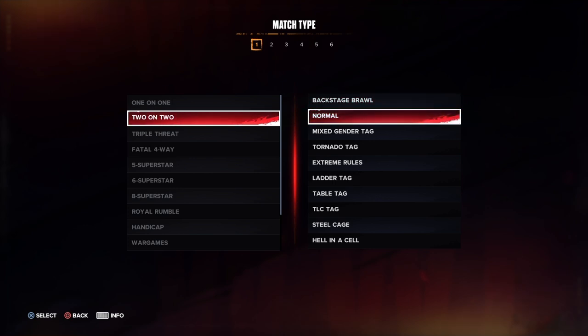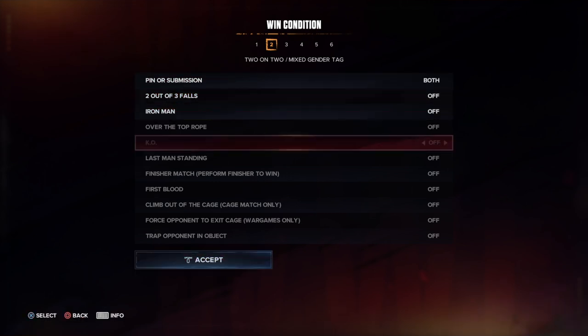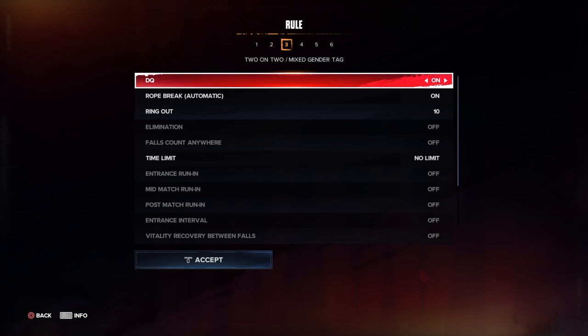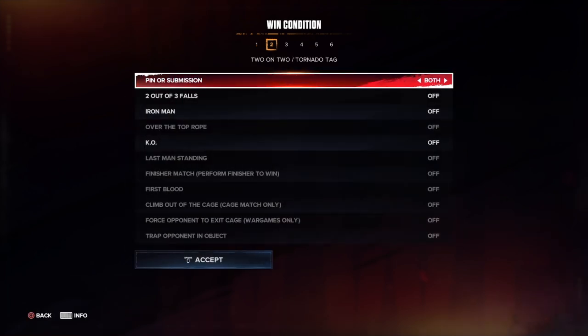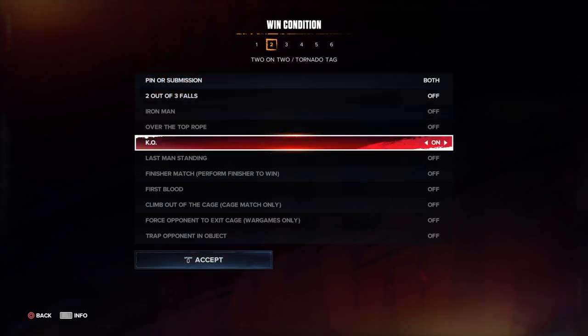Moving on to two-on-two matches: backstage brawl and mixed gender tag are available. With the mixed gender tag, even if you turn on no-DQ, if a woman tries to interfere it will still disqualify you. I tried it — it doesn't work like that.